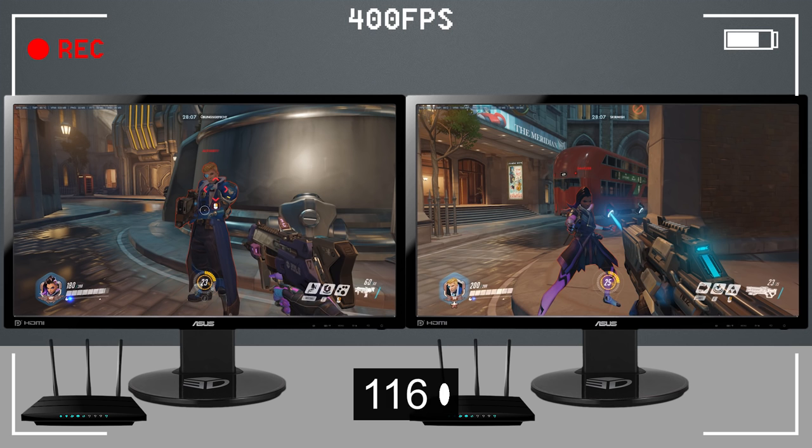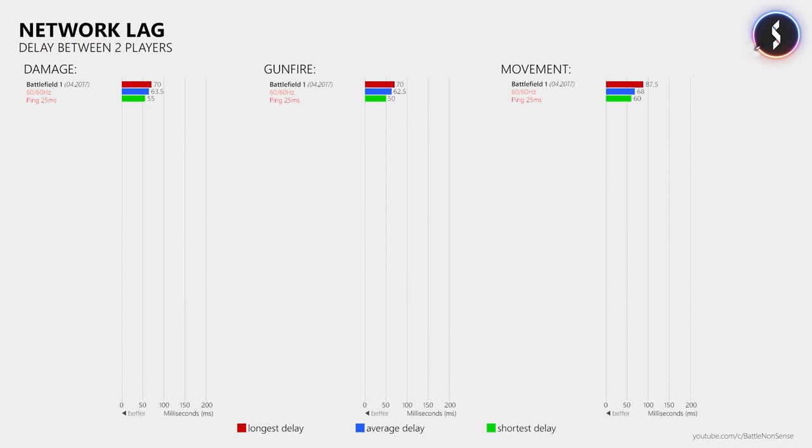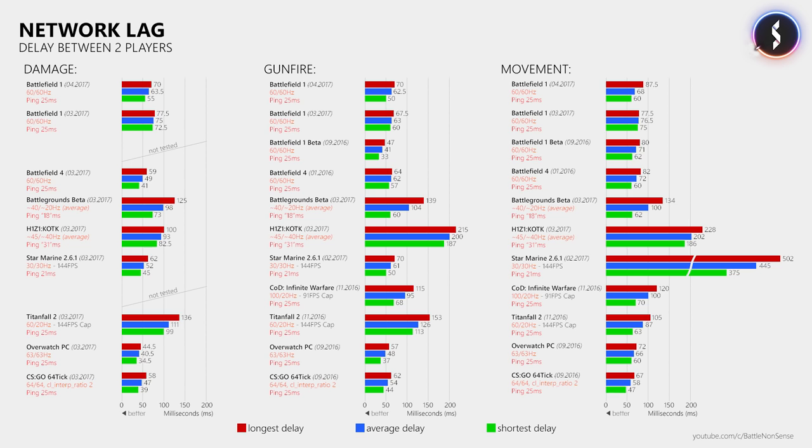In addition to this damage delay test I also checked the delay of the gunfire animation as well as the movement delay. After the patch I measured an average delay of 63.5ms for the damage delay, 62.5ms for the gunfire delay and 68ms for the movement delay. When we compare this to the results from before the patch then we can see a delay decrease for the damage delay and the movement, which is an improvement. Both players always had a ping of around 25ms to the game server.